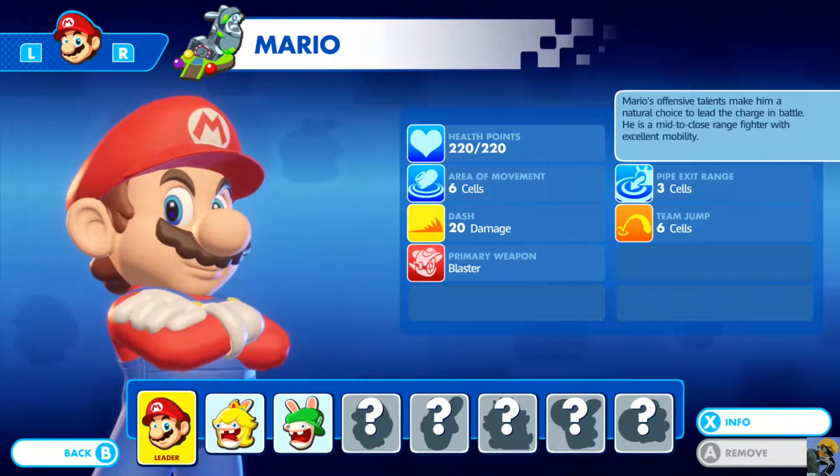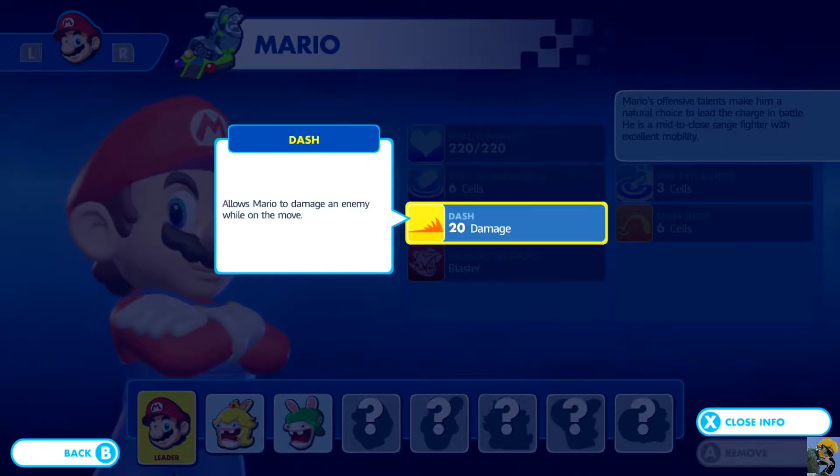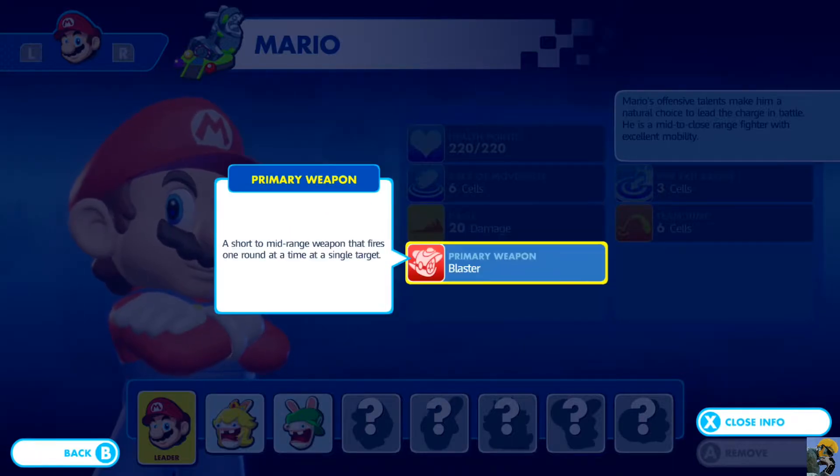You can also see each character's main attributes and statistics. Push X to go through each attribute and get an explanation. It tells you the character's health, how many squares they can move, how much damage their dash does, and how much damage their primary weapon deals. Very soon in the game you'll unlock a secondary weapon so you can change your loadout based on the enemies you're facing.